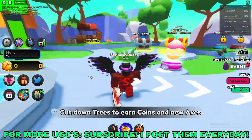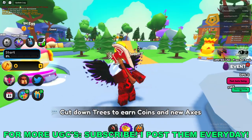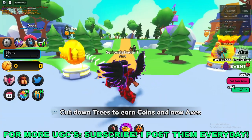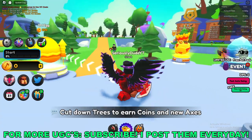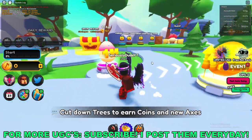Yo what's going on guys, it's SugeDude here and today I'm going to be going over how to get the Plasma Trident free limited UGC item here in Roblox. So first we'll go ahead and join this Roblox game called Lumber Legends Simulator. I'll have the game link down in the description below.